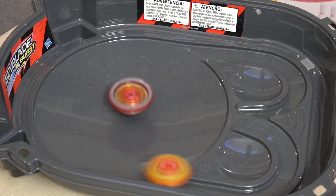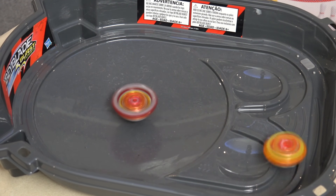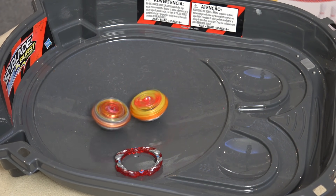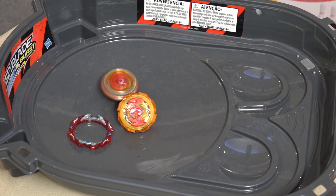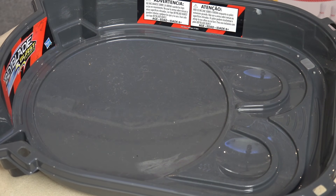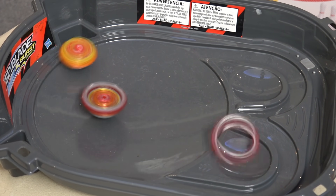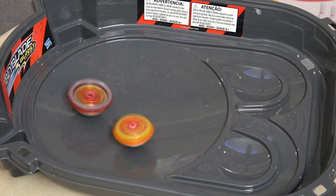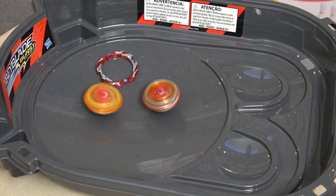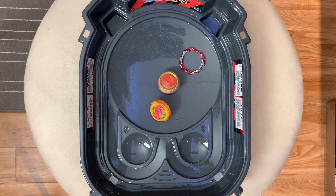Ooh, nice attacks. Direct hit. Yes! So slingshock mode — you're guaranteed to lose. Yeah, pretty much. It's hard to win with that. Hasbro armor is out. Yes. Takara Tomy's armor is out. Oh man. My stamina is just done. Don't have enough stamina when I'm in slingshock mode.